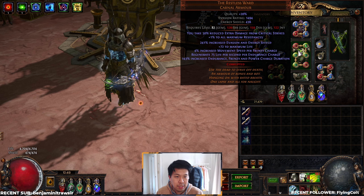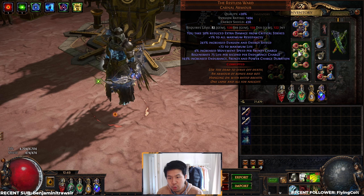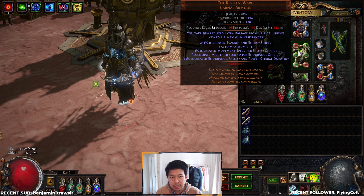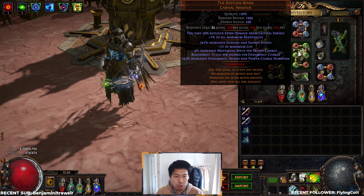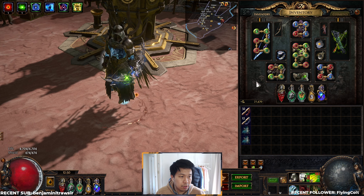I've got it corrupted with plus-one max res and reduced crit damage taken. You can obviously go for any combo of mods you want — increased damage, either or both of these mods, whatever's available on the market. I went for more defensive options on my chest because we hit the damage over time cap very easily on this build, and I'll show you the POB numbers a bit later on how ridiculous our damage has become.